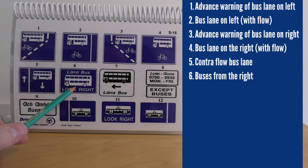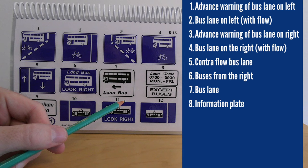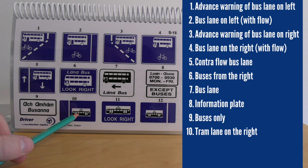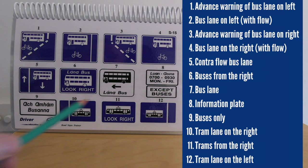Numbers six and seven are more for pedestrians — indicating to look right as buses could be coming from the right, and showing the direction of the bus lane. Number eight is an information plate indicating buses only. Number nine: buses only. Number ten: tram lane on the right ahead. Number eleven is again for pedestrians — look right as trams could be coming from the right. Number twelve is a tram lane ahead on the left.